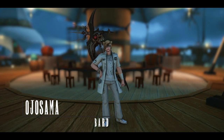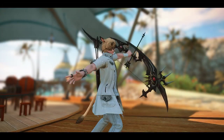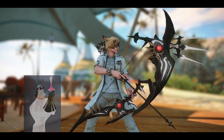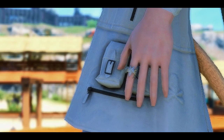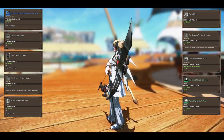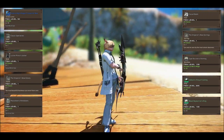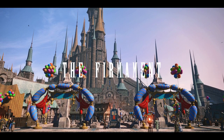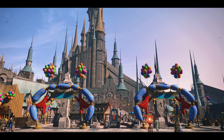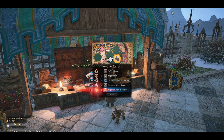Moving on to my self-insert character with my self-insert glamour. I got some of these pieces from the Firmament. Now I've mentioned the Firmament before as a place to get rare dyes, but it also has many popular glamour items, some of which you can buy with Skybuilder scripts or Fate tokens, and others you need to win through the Koopa of Fortune.